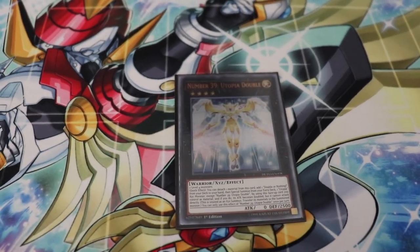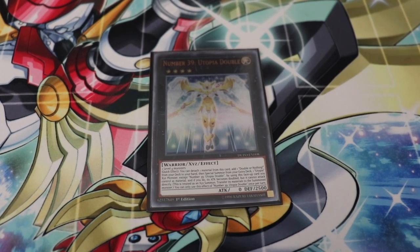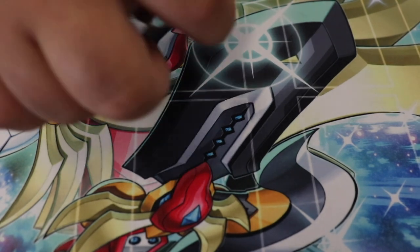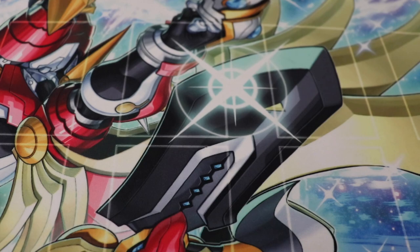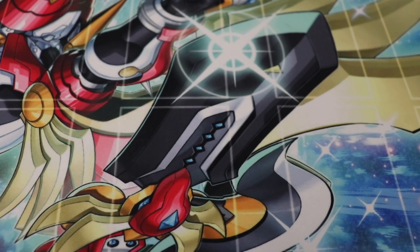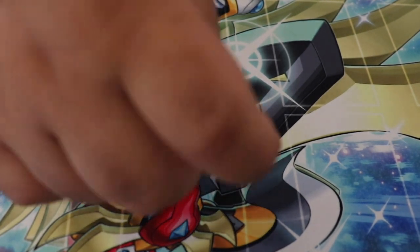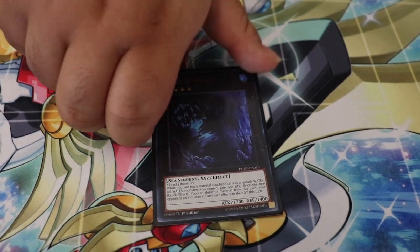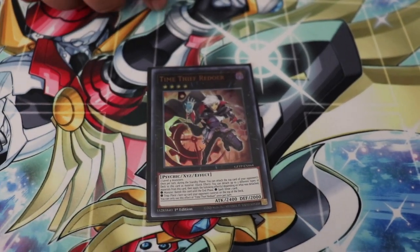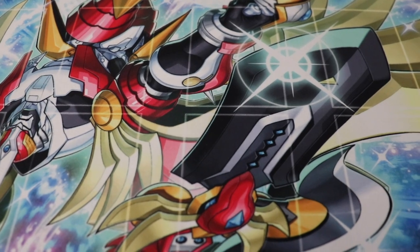One Utopia Double — you can stack it on regular Utopia and go for 10k damage. One regular Utopia because it's Utopia — if Utopia Double gets negated you have a backup plan with Lightning to get over problematic boss monsters. One Bugushka because it's Bugushka. One Abyss Dweller for occasional matchups. One Time Thief — it's a Dark and stealing a card from your opponent's deck is cool. That's it for the XYZs — onto the fusions.